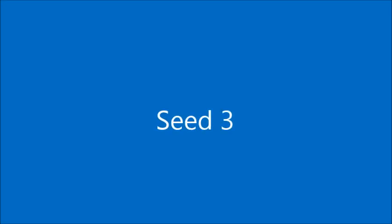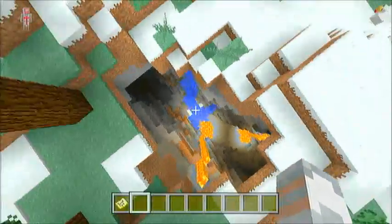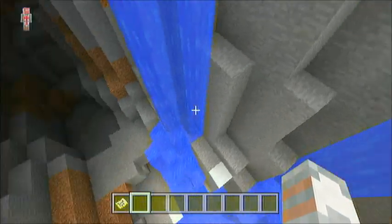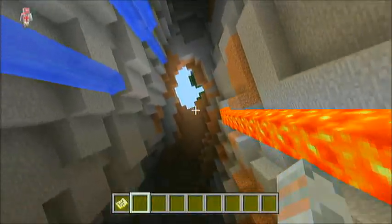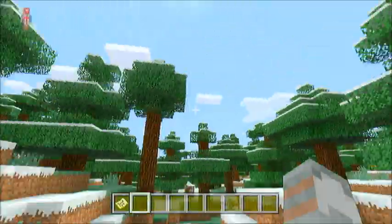Seed number three — and we are going to have a surface ravine, which is very nice, very nice indeed. So a little bit of lava, and at the spawn if you dig straight down you're going to fall into this pretty boss cave, but I cannot show the cave at this current time, and I'm sorry about that.